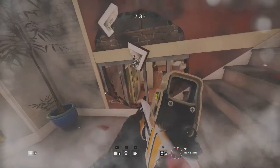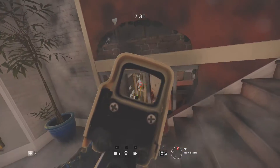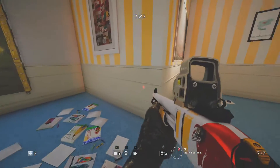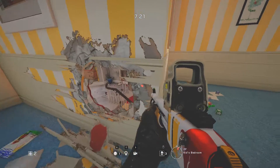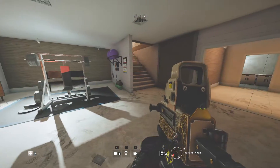For the second spot we will be on the west stair. Impact this wall, then shoot out the window barricade, and you will be having a great spot into a place where many people stay while droning. You can take it a step further by going into kids room and making peek holes for a long peek.